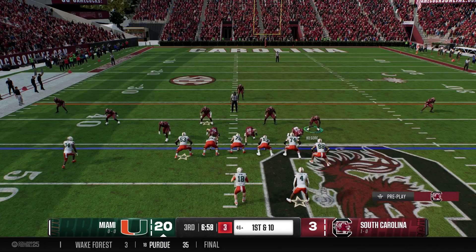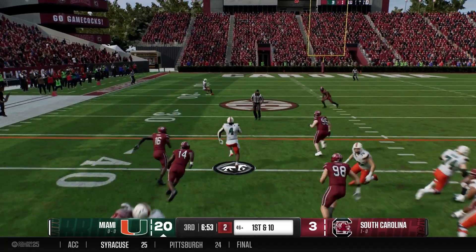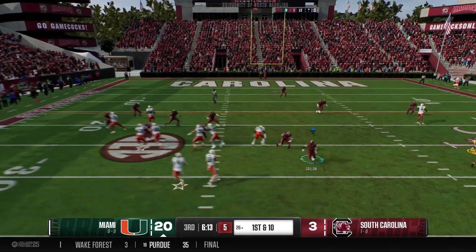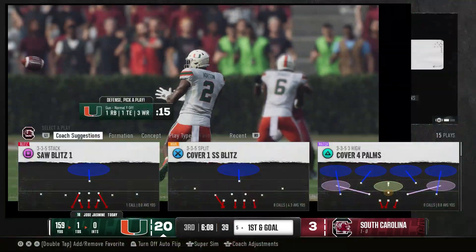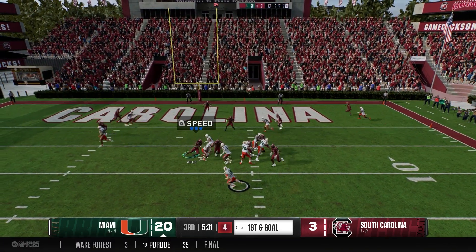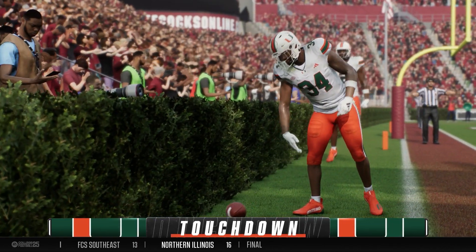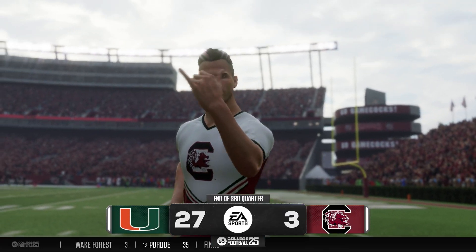Miami just continuing to show dominance in the second half. Out past midfield — misdirection for Fletcher who breaks the tackle and has space. The defense seems like they're getting a little tired, having been on the field for the majority of the day. Next play, bubble screen right side — easy numbers on the outside for Horton, and he's inside the five. Goal to go for the Hurricanes. Jasmine rolls to his left, finds his man open in the end zone — Dante Little. A big-time play to move to your left and keep your eyes downfield. Hurricanes commanding going into the fourth quarter.